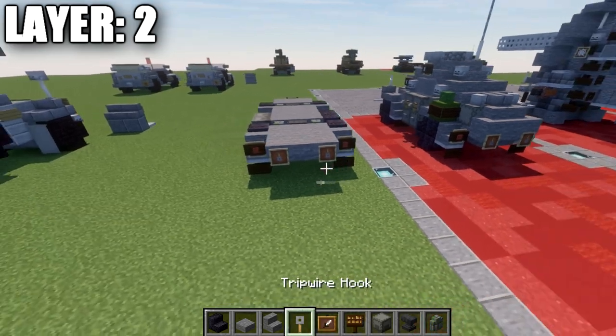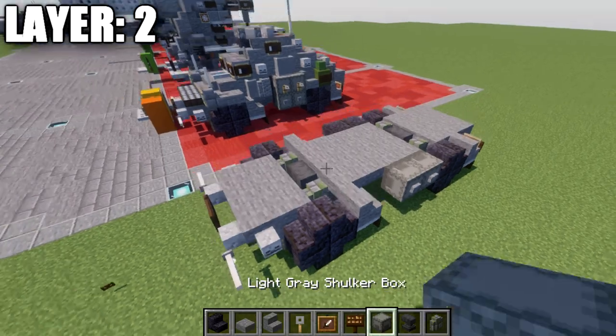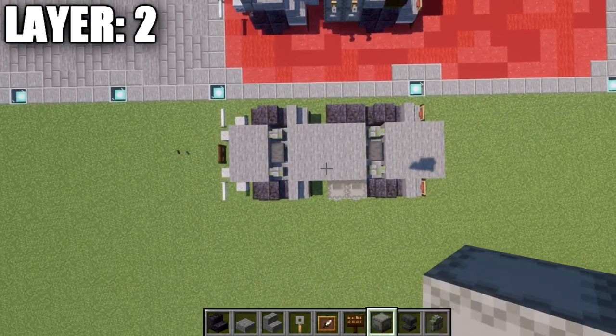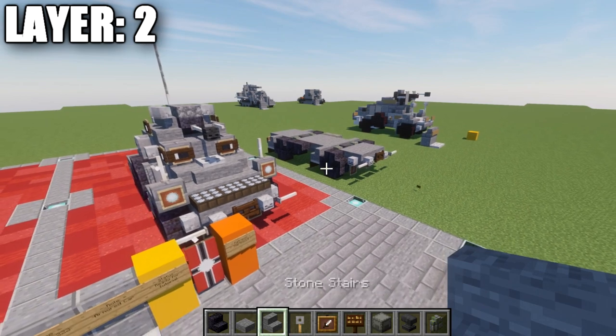And once we have that all done, that's going to wrap up layer number two. Here's a bit of an overview of what it looks like from up above. And with that, we'll go ahead and move into layer number three.